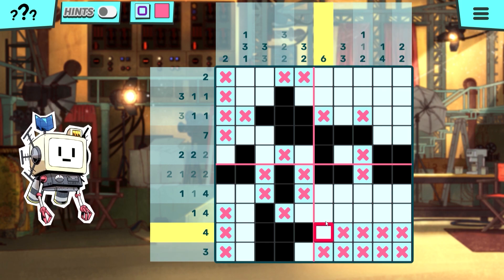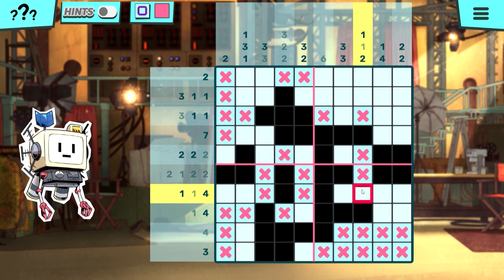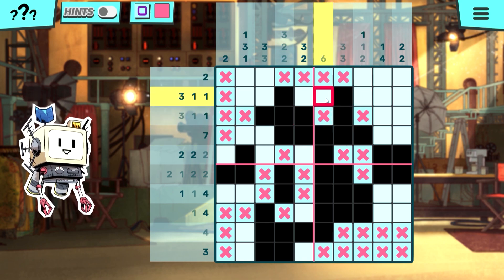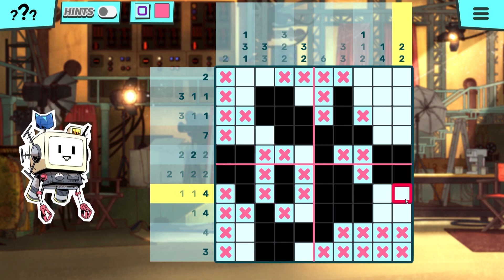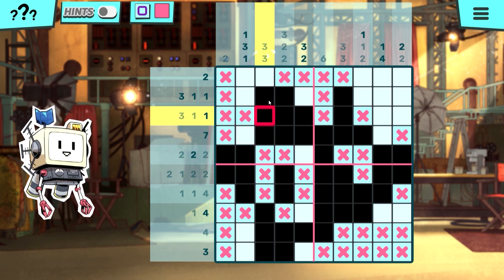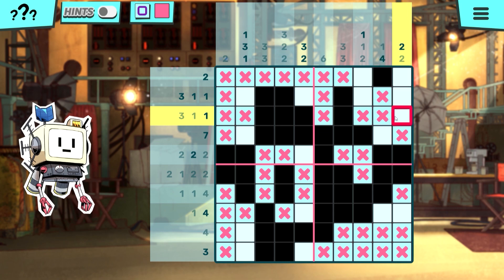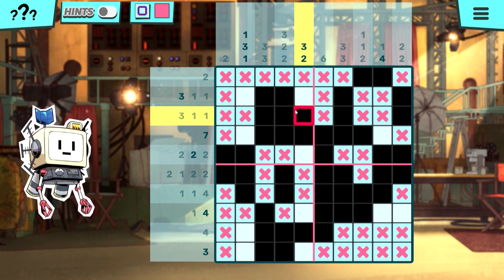Luckily, Murder by Numbers is an incredibly forgiving experience. It comes with an easy mode and plenty of hints which essentially give crucial information about the board. This leniency does come at a cost — choosing easy mode and using hints affects your score earned from each solve, which in turn affects your ranking at the end of each chapter, going from D all the way up to S. This is mostly cosmetic, but you can find extra Picross boards in Scout's memories, and the more you play and the better you become, the more of the game you're able to see.